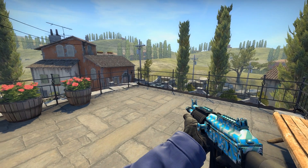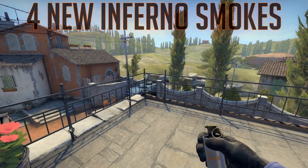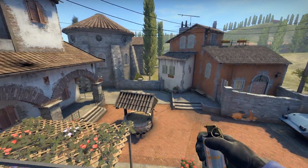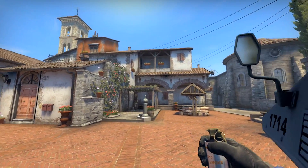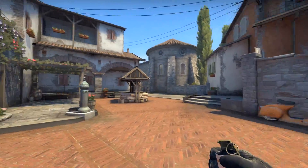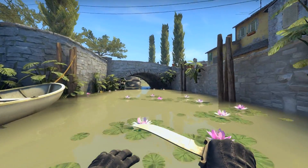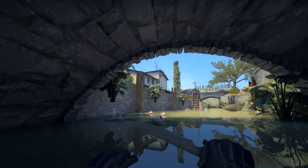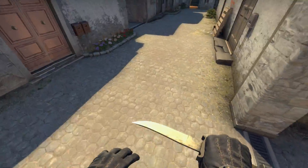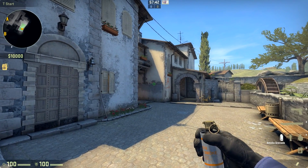What's up guys, it's n7euro here. I'm giving you four new smokes on the new Inferno — all of these smokes are mine, I came up with all of them myself. I also had some nice smokes on the old version of Inferno, but they changed the map while I was making a video on it. Anyway, all these smokes still work or I adjusted them slightly. I have two smokes for CT and two smokes for T-side, and these are going to be really useful. Let's get right into them.